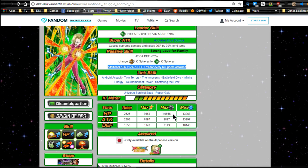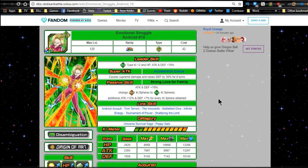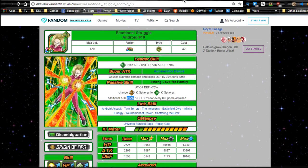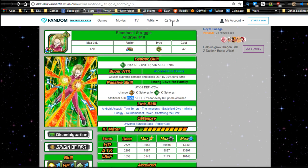Android 18's Dokkan awakened max stats: HP 8668, attack 7897, defense 5143. Max base dupe system: HP 10668, attack 9897, defense 7143. 12 Ki multiplier is 140, free Super Attack level 10. She gets defense plus 7% per orb while he gets defense plus 10%, but his is specific to Tech orbs. She converts all orbs while he needs Tech orbs specifically, so you're probably going to set her up for him. Both have attack/defense plus 70% passive, but he gets 15% attack per Tech orb so it really depends on your setup.